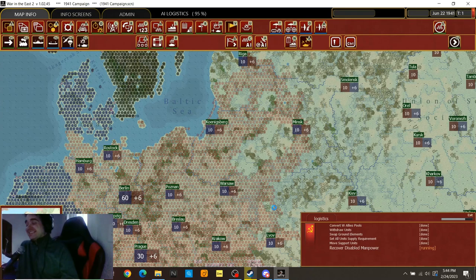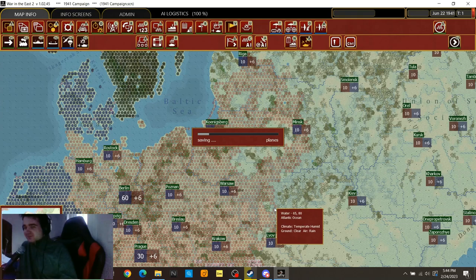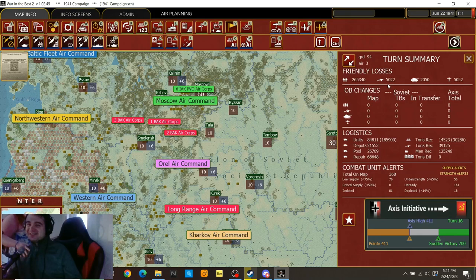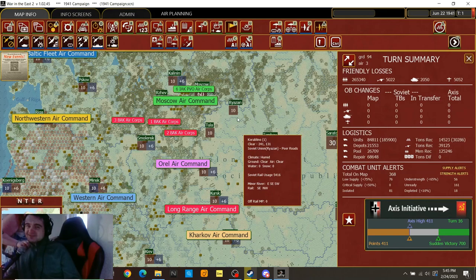That's for the Red Army when you first start this bad boy up. The first turn is a whole week and you just lose 500,000 guys right off the bat — well, it's only 265,000 on the first turn, you lose the rest after that. But another half a million are trapped in a gigantic pocket. So we've got 5,022 guns, 2,050 tanks, 5,000 planes. Yikes. Big yikes. And that's just the start.